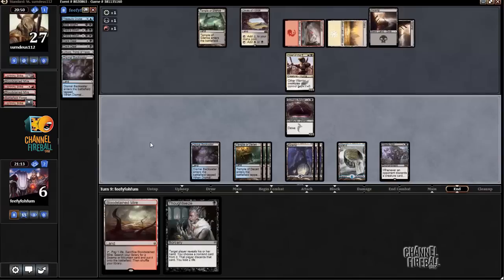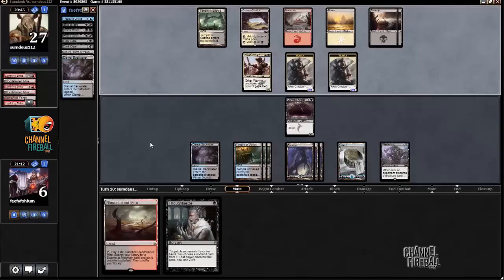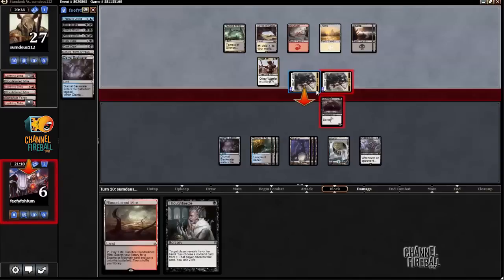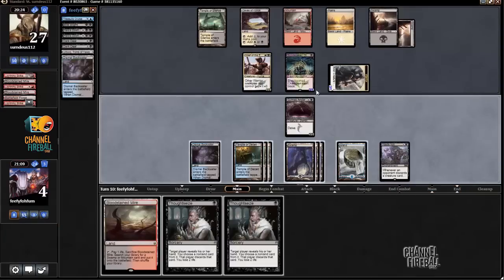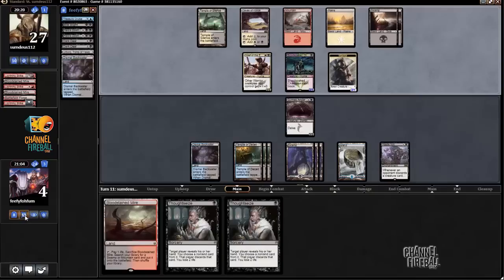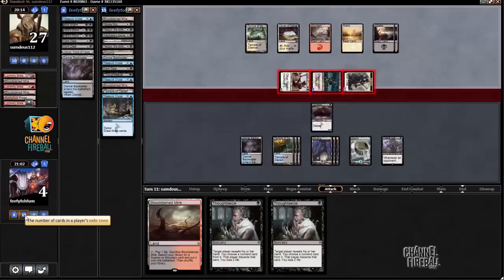I don't actually love my position right now — I feel like I'm a little bit behind. Mardu Charm — that is surprising. I'll block and take two. Blood Soak Champion — I'm just going to be dead. This is unfortunate. I started out pretty well, I was controlling the game, but I just puttered out. Yep, that's the game.